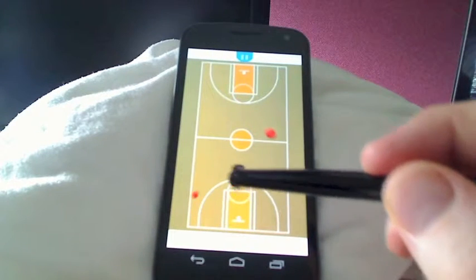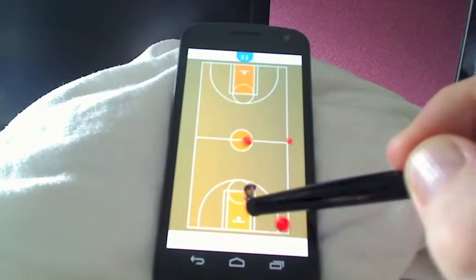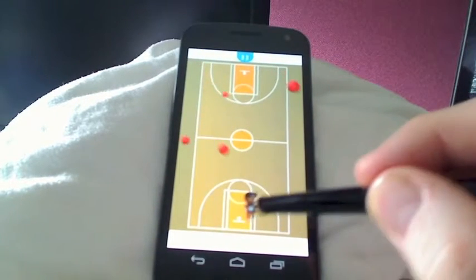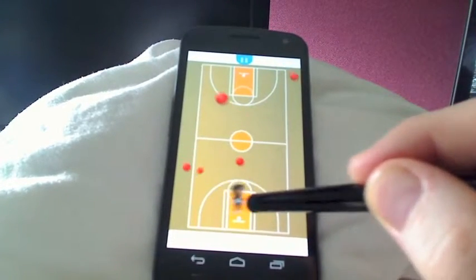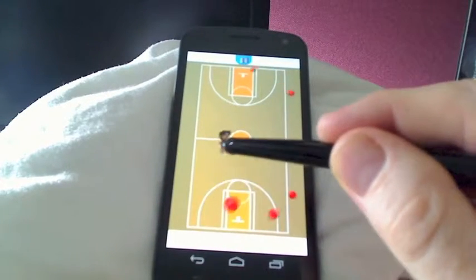So the game is still pretty simple — you're trying to dodge the balls. Some of the stuff that was added this week was a moment of invulnerability after you get hit by a ball. You have two seconds where you can just run around and find a new safe spot.